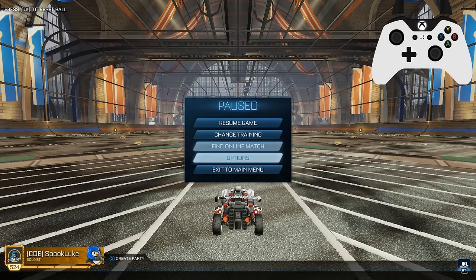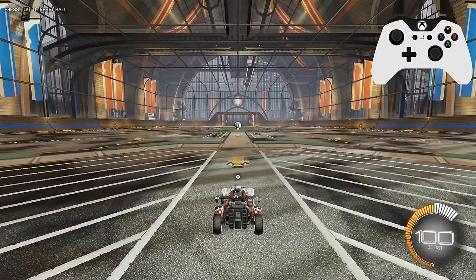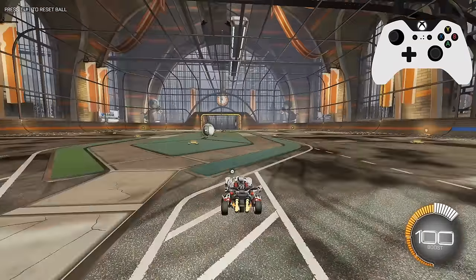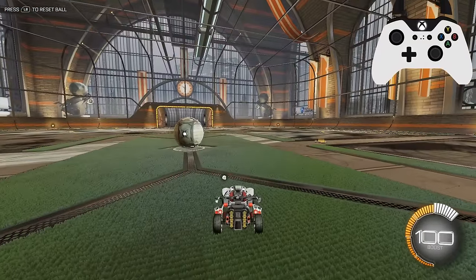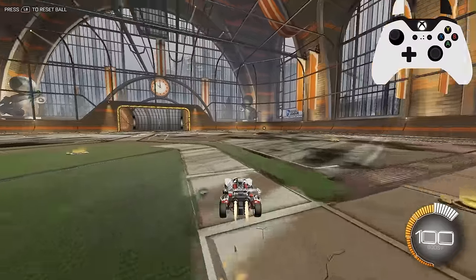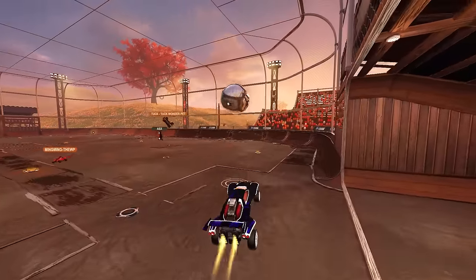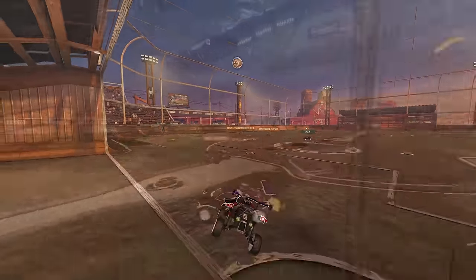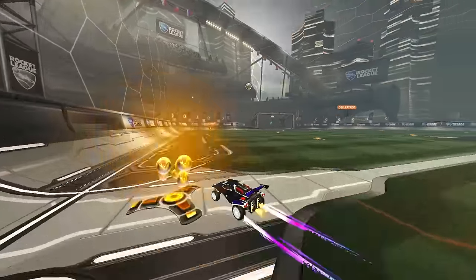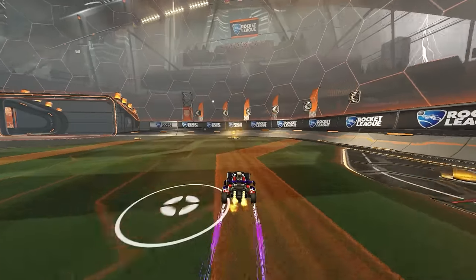Starting from the top, the first setting I want to talk about is steering sensitivity. This setting controls how sensitive your joystick is when steering your car. A higher sensitivity means your steering will be faster and more sensitive to your joystick movement, whereas a low sensitivity means your car will turn slower and more controlled. I highly recommend you increase it above the default 1.0 because a higher sensitivity is going to allow you to make quicker adjustments with your car.